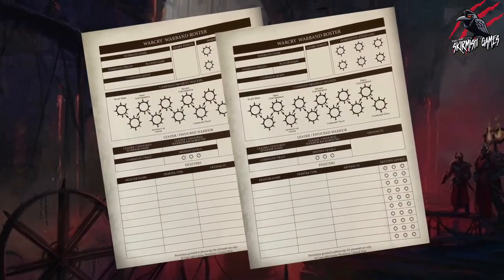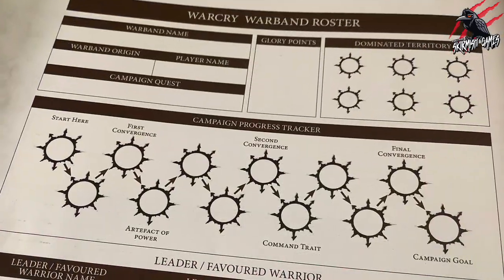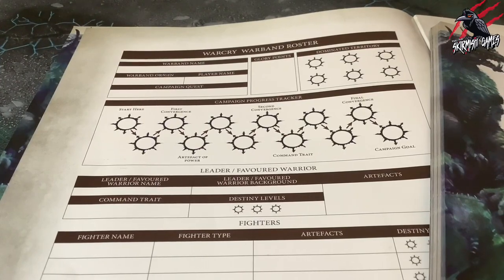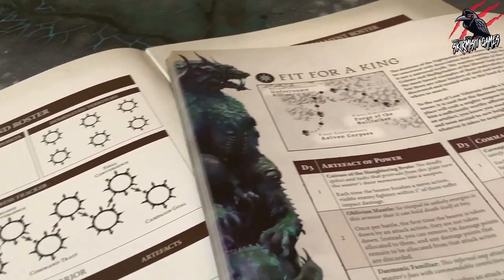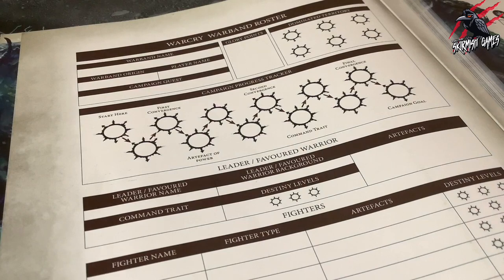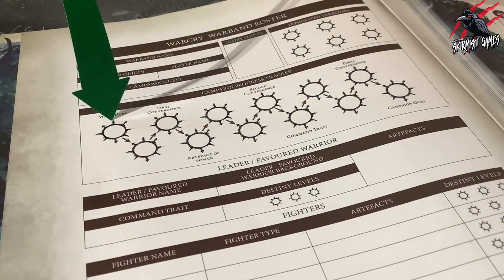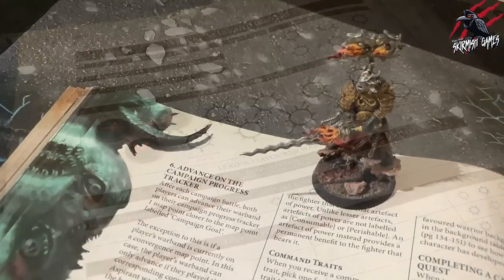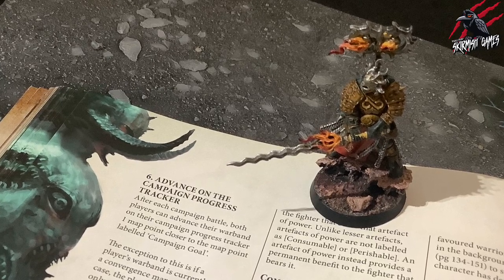Going back to our Warcry warband roster, let's take a look at the campaign progress tracker. The warband roster includes a campaign progress tracker which tracks how close your warband is to completing the goal of their quest. There are 12 points on the campaign tracker referred to as map points. Your warband begins on the map point labelled Start, and you can indicate the progress of your warband by marking the map point they have reached.